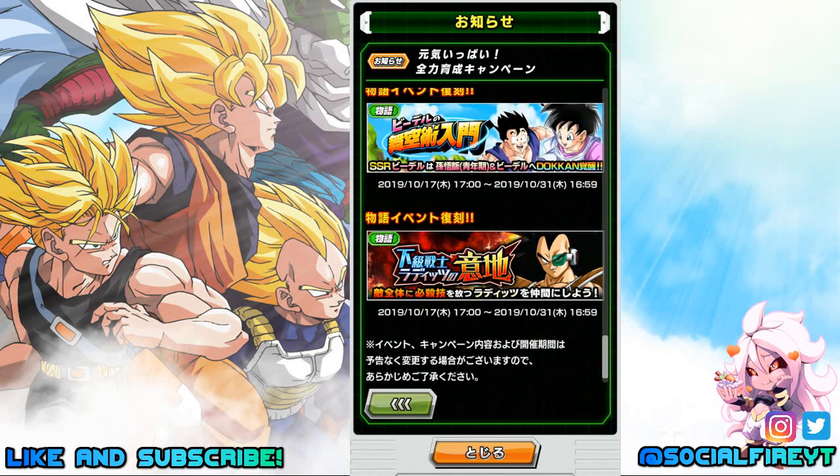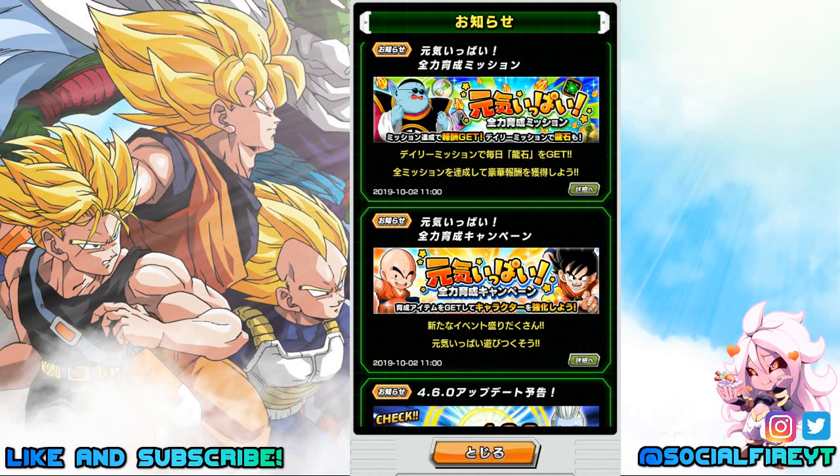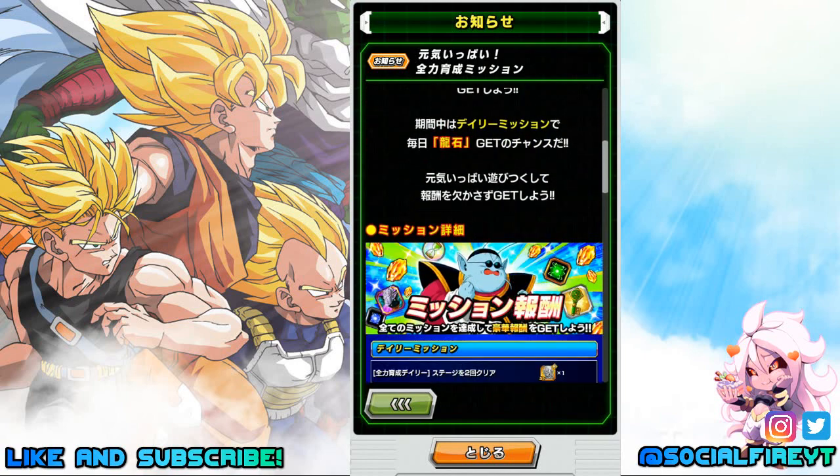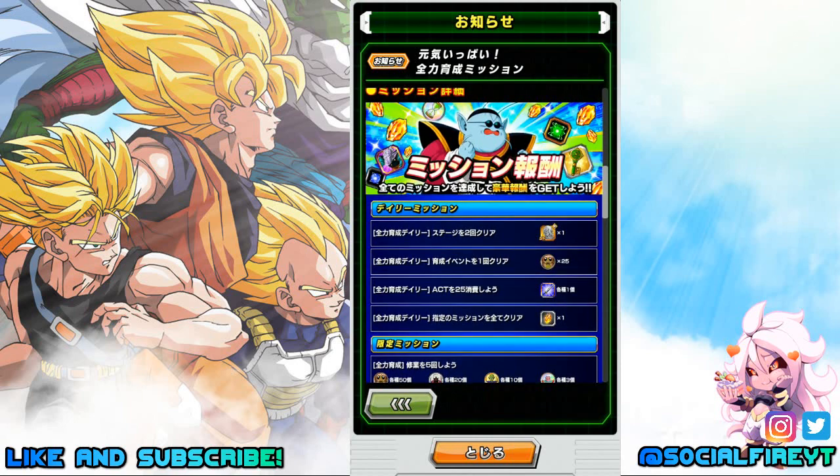Story events are also returning for Videl and Gohan, and Raditz, starting on the 17th through October 31st. A special thanks to Jinro for the translations. The daily missions are as follows: complete a stage two times for one Silver Hercule Statue; complete a training event once — anything like Master Roshi's event, Mr. Popo's event, or Karen's event — for 25 Gregory medals; use 25 stamina for one of each of the different types of training Z Swords. If you complete all daily missions you get one Dragonstone.